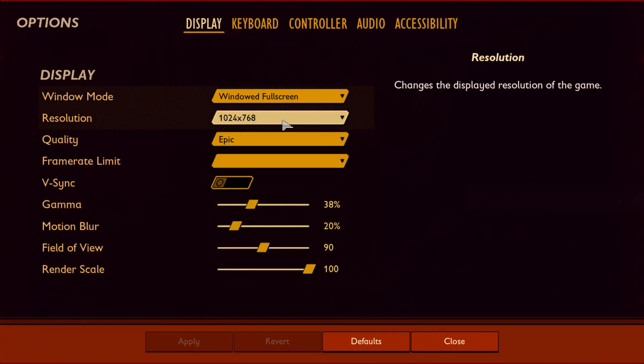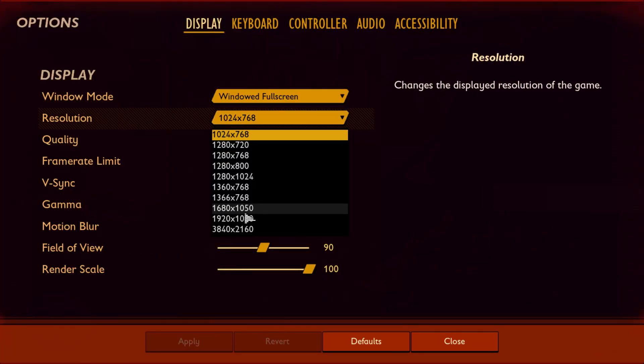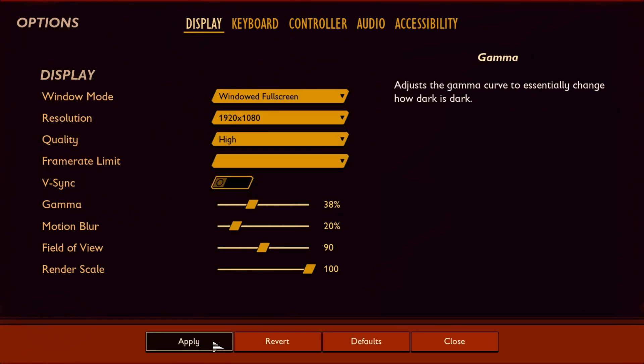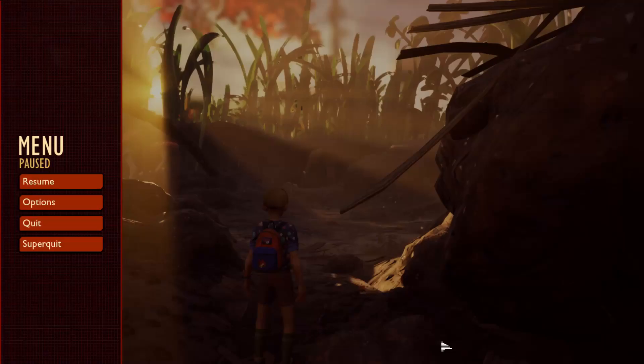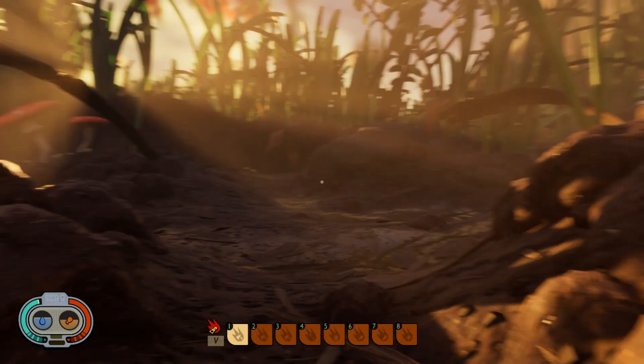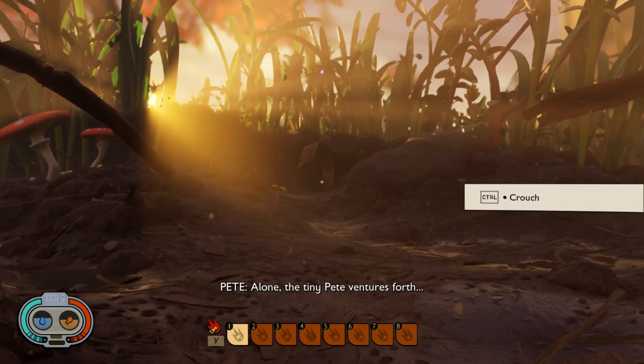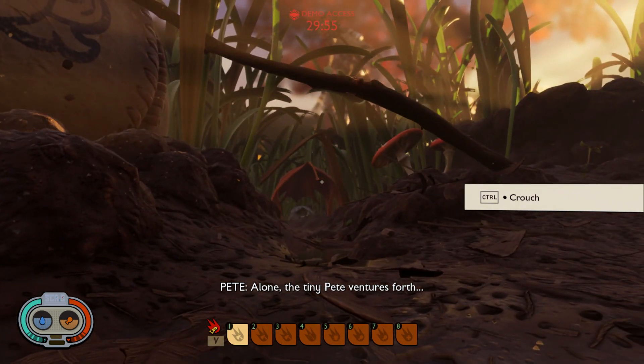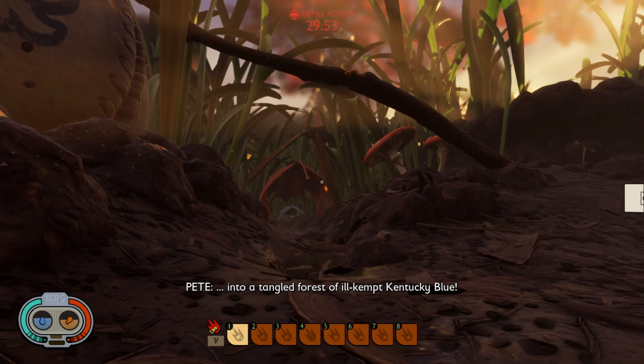I think I'm going to go to options. This resolution — High. Alright. Apply. Close. Zoom. Crouch — Control. The thing is, we are really, really small and that's what I remember from reading about it.